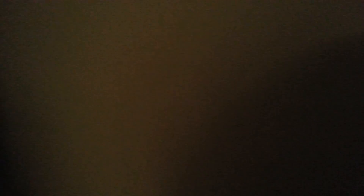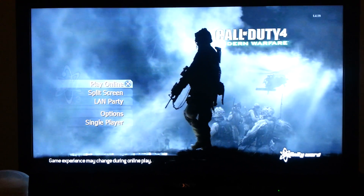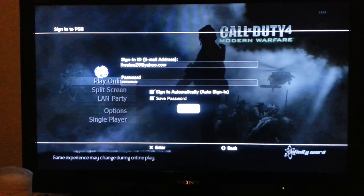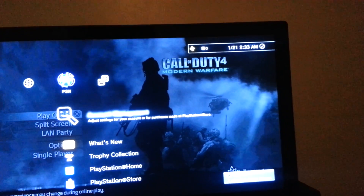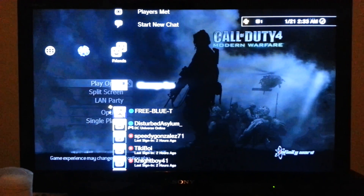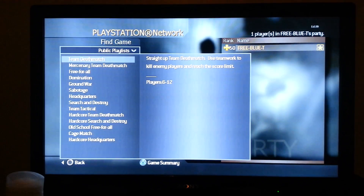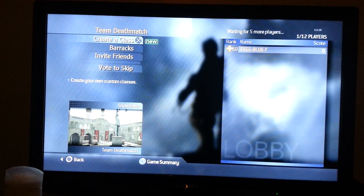Go ahead and turn back on your router. As you guys can see, I'm not signed in. Once your router is turned back on and everything is booted up, go ahead and sign in to PlayStation Network. As you can see, I am signed in to PlayStation Network — you can even see my friends list. Then just go ahead and click Play Online, and now you're able to play Call of Duty 4 Modern Warfare online.